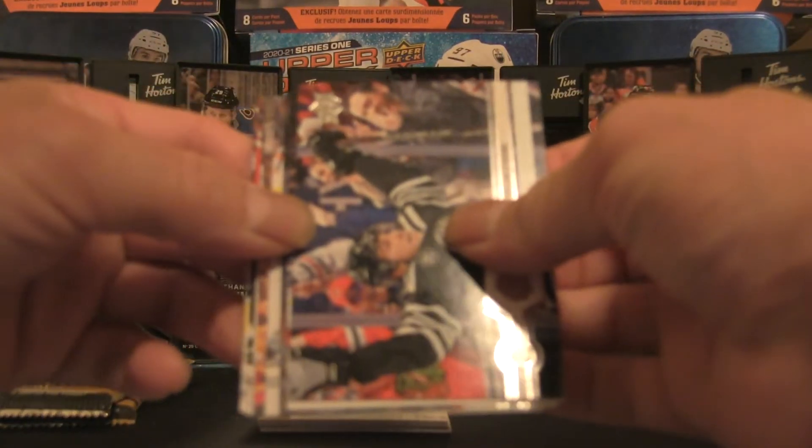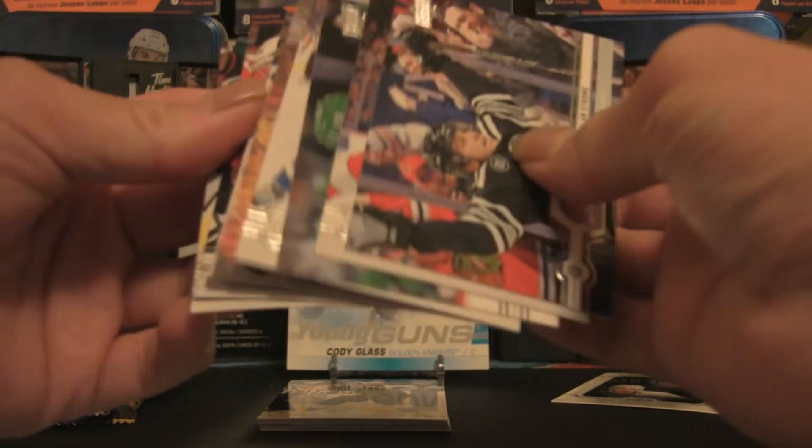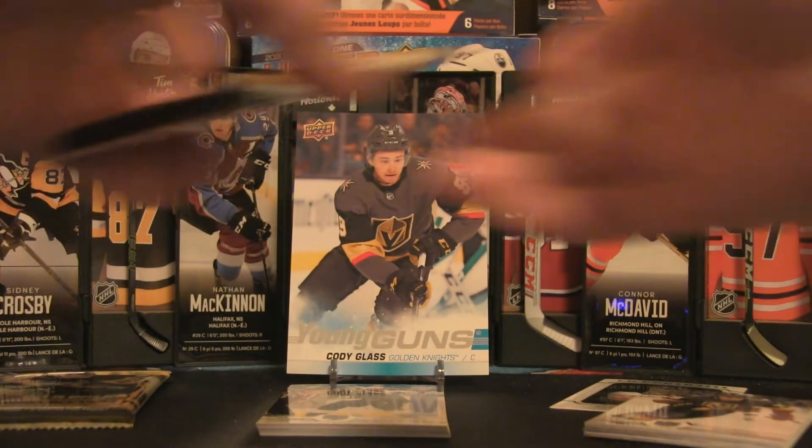Pack number four — what do we have here? I think that is a Canvas, so a Canvas card will be put off to the side.